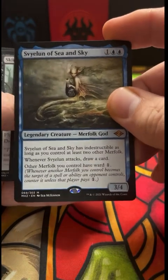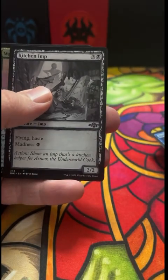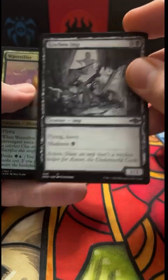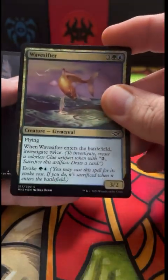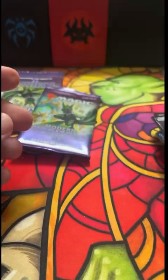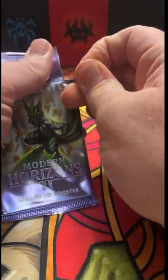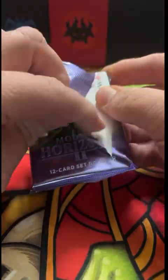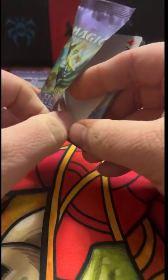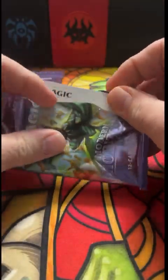There's a Sea and Sky, Cradle of Growth, Scourge Familiar, a Kitchen Imp, and a foil Wavesifter — that's pretty neat looking. That's a thick card. And a Zombie Army. I traded in some extras I had and was able to get a bunch of store credit, put a little extra to it to get some of my favorite packs to open — definitely this set.